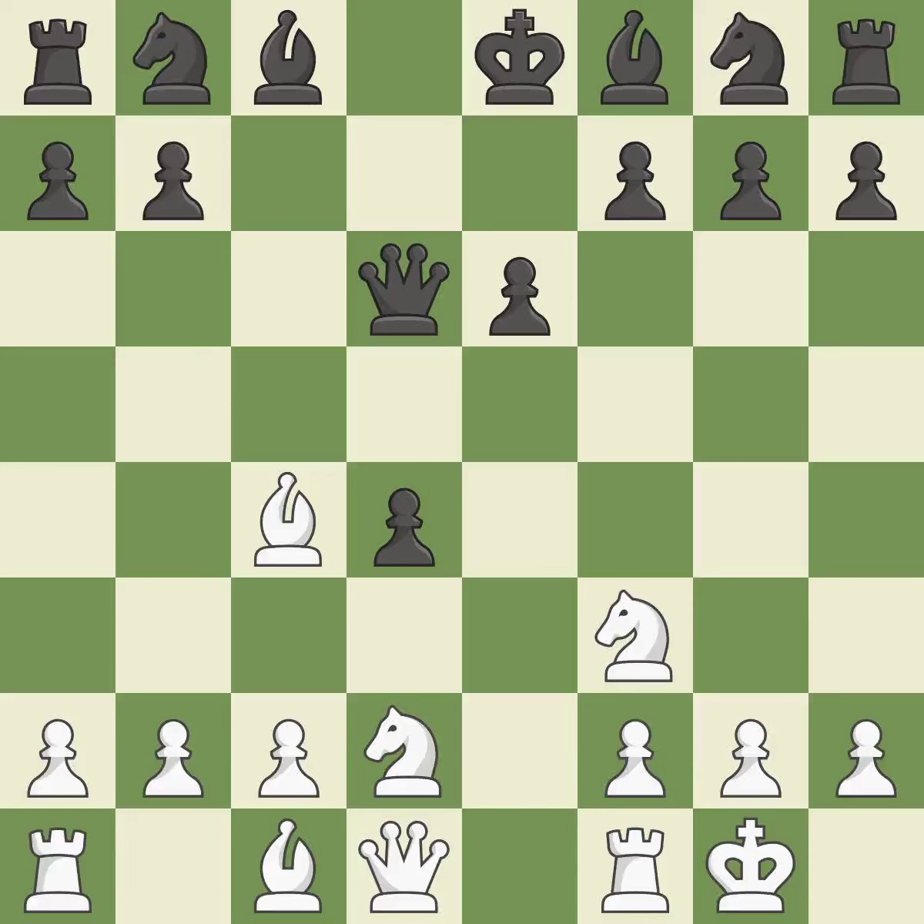Qxd5 recaptures the pawn and develops the queen to a center square. Ngf3 develops the knight toward the center, defends the d4 pawn, and controls the e5 square.